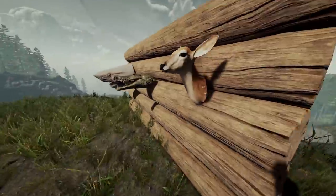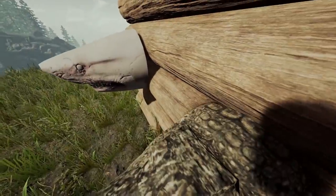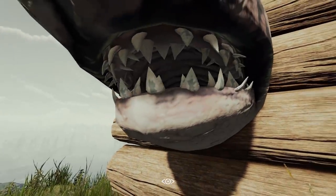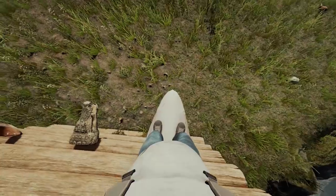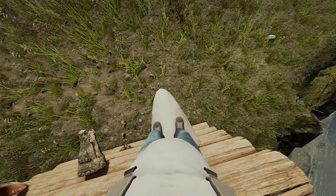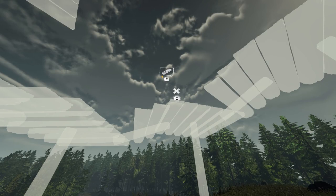The three larger animal heads — the shark, crocodile, and deer heads — now have collision if you place them on a head mount on a wall. That means yes, you can stand on a shark head now. This is to stop players from clipping through them.